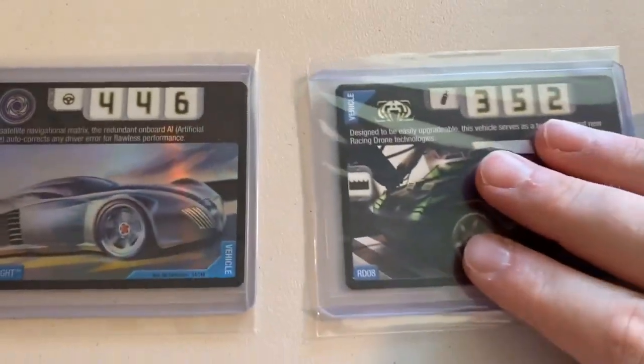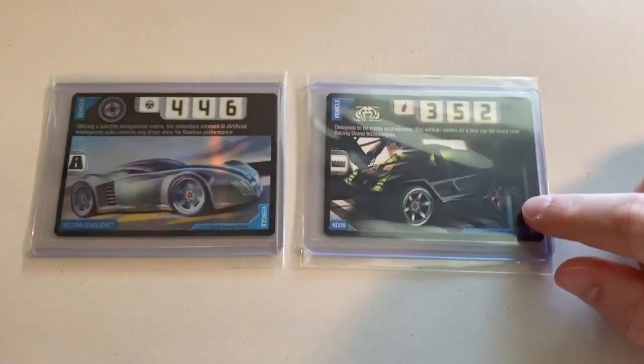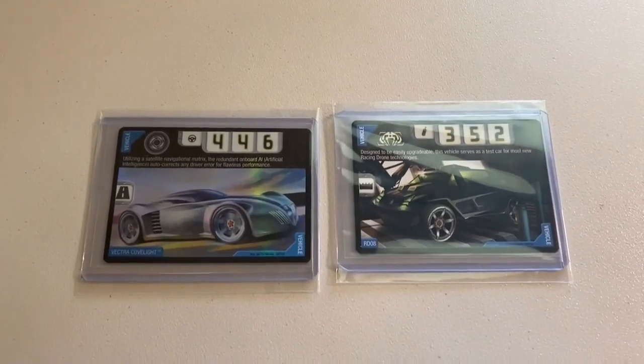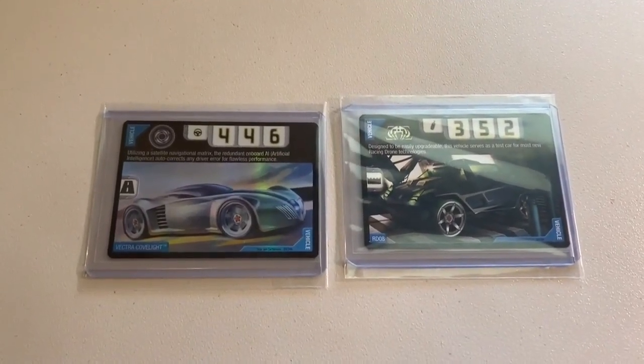Next up, two more rare vehicle cards — a foil Vector Cove Light and an RDO8. I think I have one more copy of each, so get them while you can. The grand total on this order was $39 even to a return buyer — thanks for that purchase.